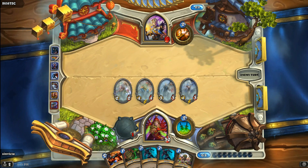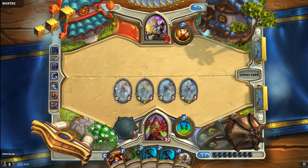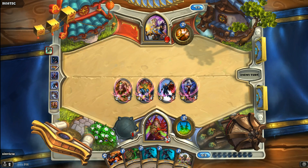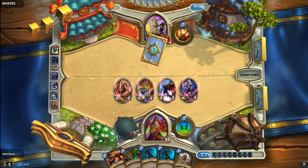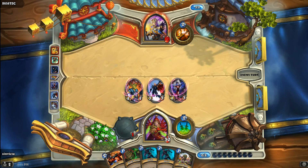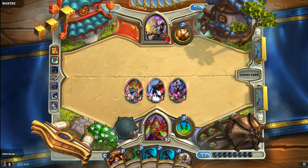We're looking in pretty good shape thus far against HostZZ, which I assume means Host Dragon Ball Z. There's Mass Dispel — that's what I was worried about, and that gives him a card draw. Now we still have a lot of damage on the board, but our Mana Addict is pretty useless. There comes Smite, and the Priest is just content holding on to a bunch of removal cards. He's not playing too many minions.